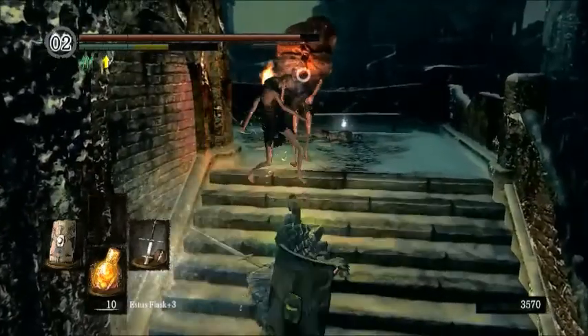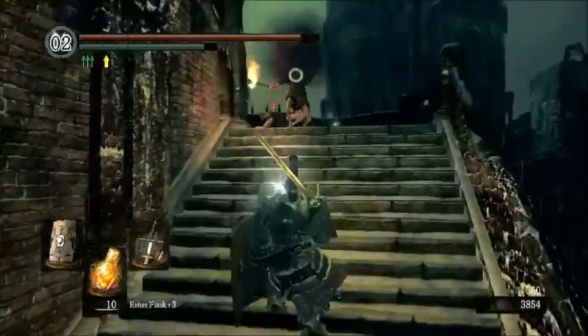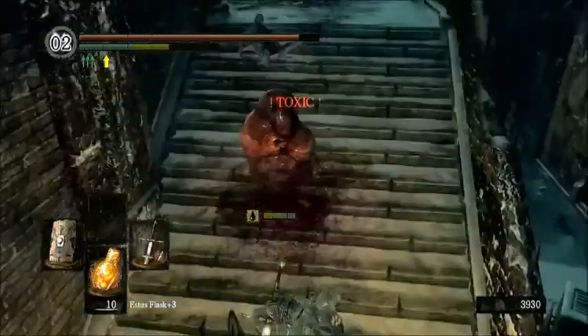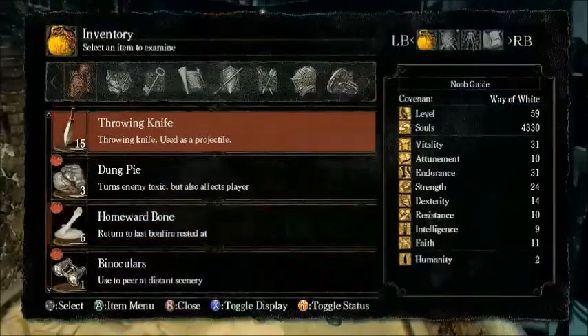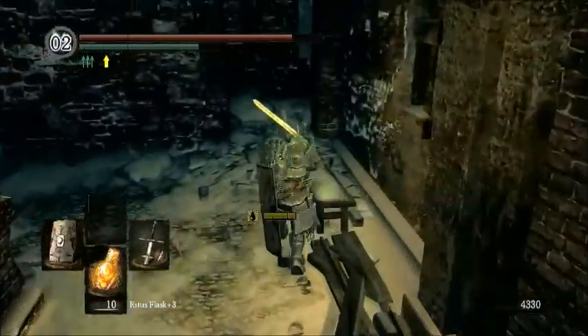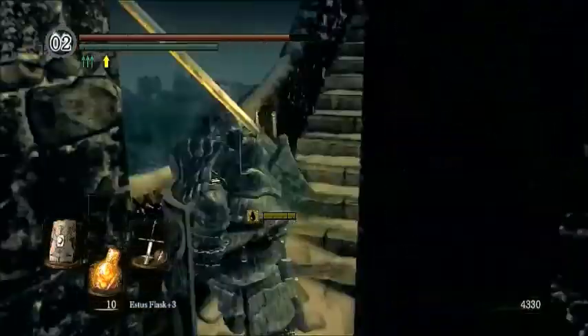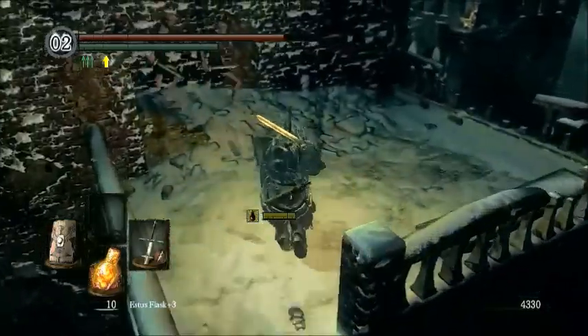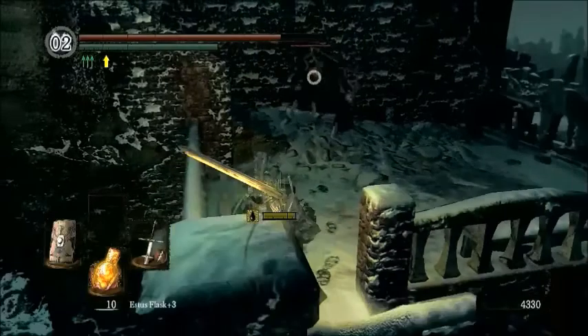So you might see those guys with really big heads - they actually release a poison mist when you kill them, which is actually toxic. So you have to get far away from them in order to not get toxified. As you can see, it's draining our health very, very slowly, so we're just going to ignore it like we do the poison in Blighttown.